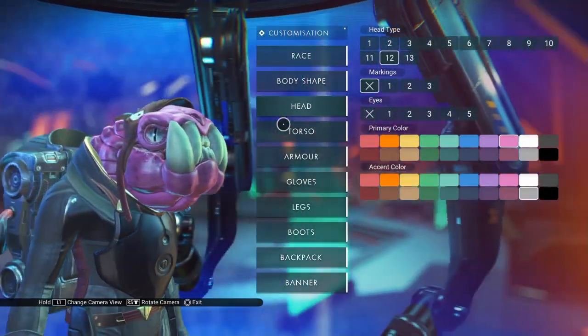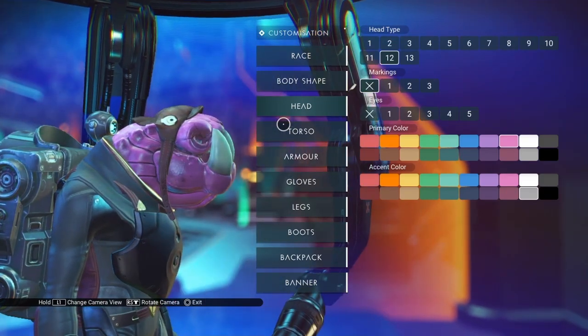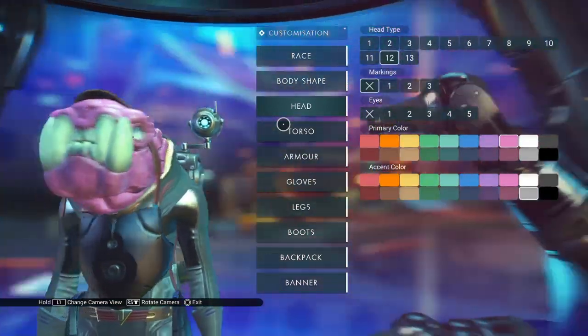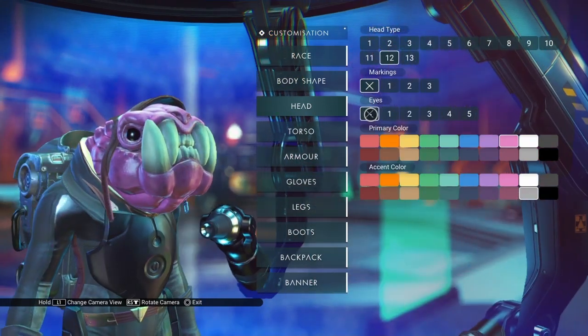So we have giant teeth, we have a big jaw, some scaled necks, and a hat. This one already has silver eyes. It looks like the eyes — let's just go through the options here.